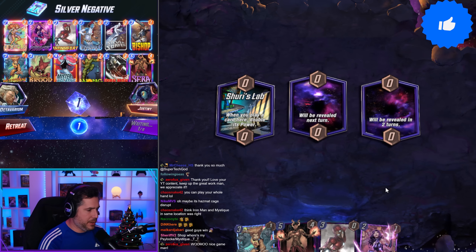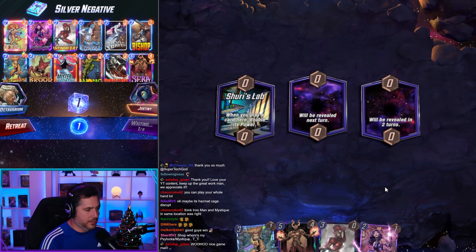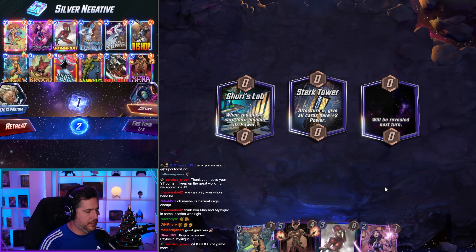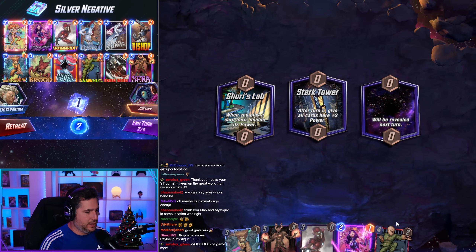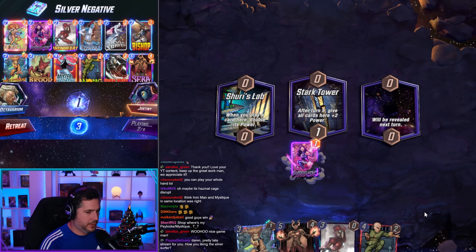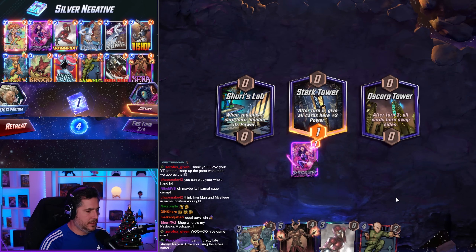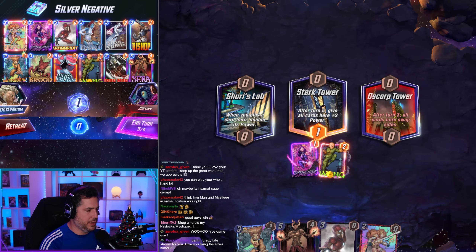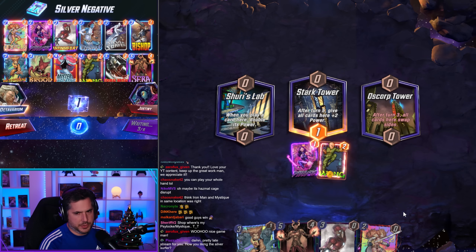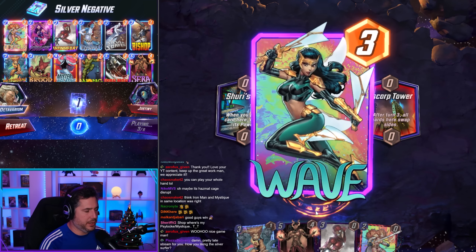We don't have Negative in hand yet, but we're playing Psylocke in anticipation. We could sneak Sarah out by playing Psylocke on turn three — that's beneficial too. But I really want Negative. We have Wong so either way, Psylocke into Wong still gives us value. It's worth playing Wong here. Wolfsbane triggers nicely into Wong as well. We want the Silver Surfer play — we'll probably just tempo out Wolfsbane here. The opponent plays Wave.